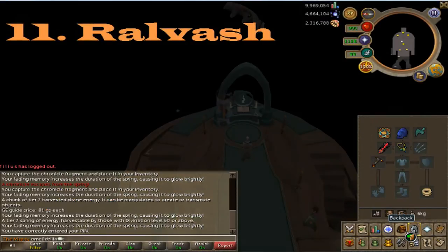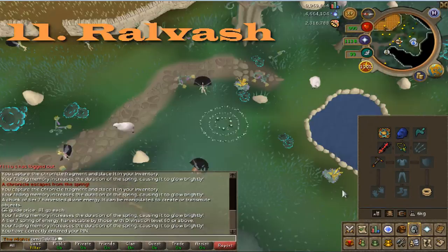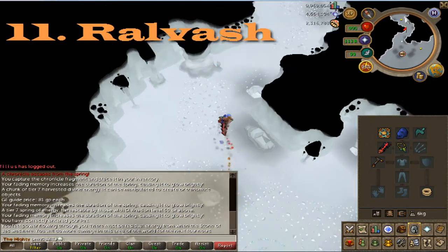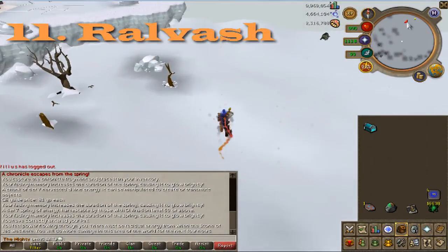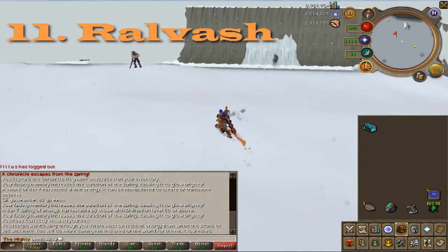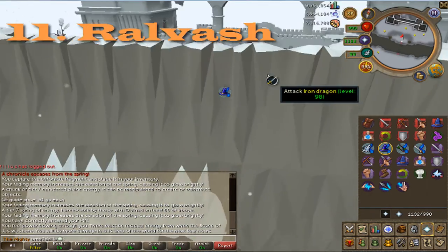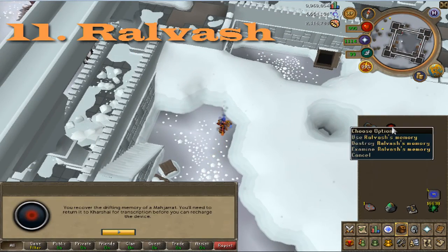The next one is Ralph Ash. Go to the fairy ring network and use code DKQ to get to the Glacor Cave again. If you're a lower level, you might want to bring an Anti-Dragon Shield because you have to run by some metal dragons. I'm level 138 and they didn't auto attack me, so I'm not sure what the level cutoff is — if you're unsure just bring the shield. Once you leave the Glacor Cave, run all the way north, go through the little shortcut, then cross over the pillar on the ground. I prayed magic just in case, but as soon as you're inside the building you can get the memory.